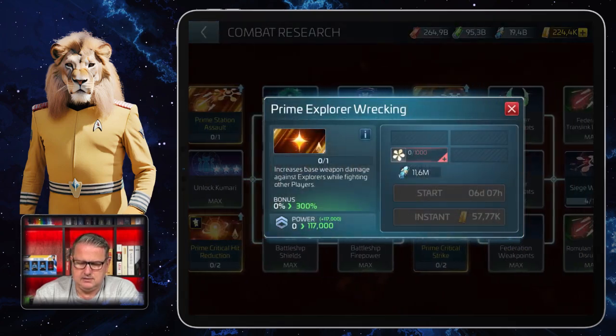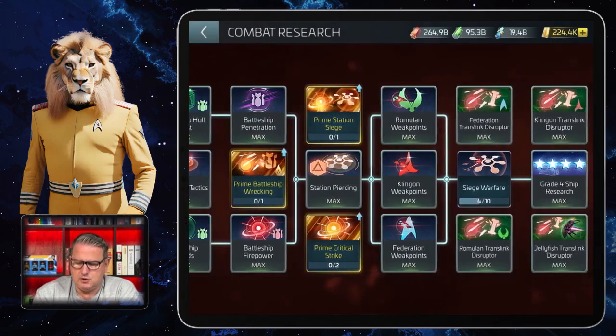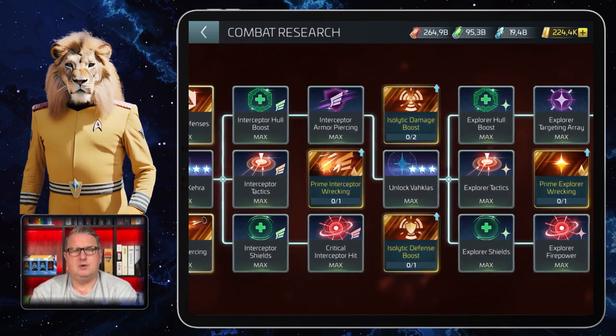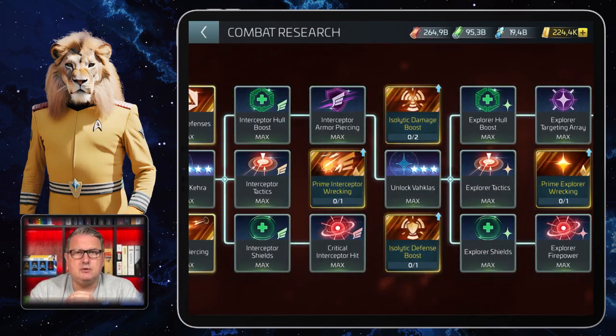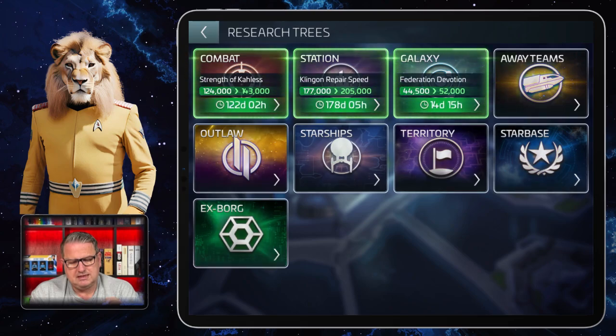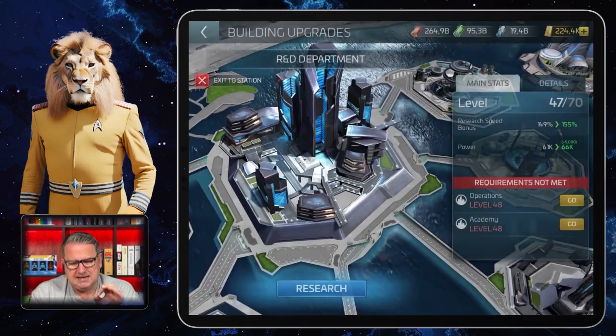It works for one more ship afterwards, but the Var class is the important one. That's the one you need to research if you want this ship, and I earlier said that you should max it — but before that I said there might be a problem with that.